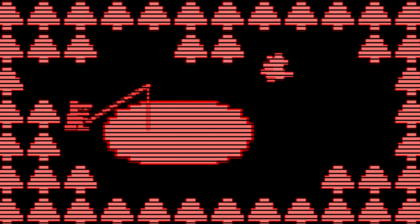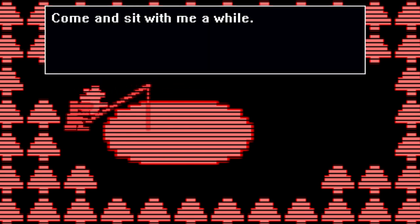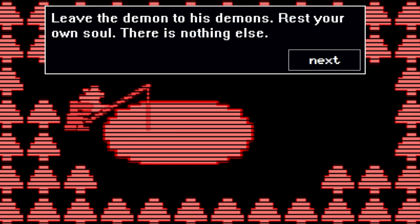This is literally just from FNAF World. What is that playing in the background? Old Man Consequences — what are you doing here? 'Come and sit with me a while.' 'Leave the demon to his demons, let your soul be put to rest. There is nothing else — leave the demon to his demons.' So our soul can be put to rest, but whoever we're trying to protect or defeat, he wants us to leave the demon to his demons.